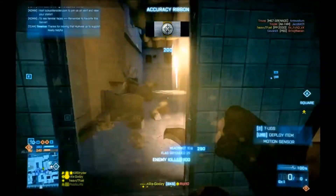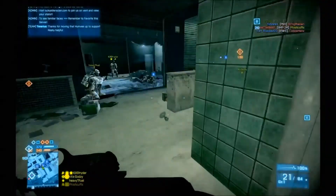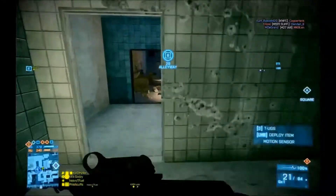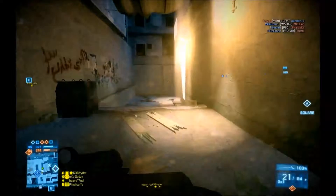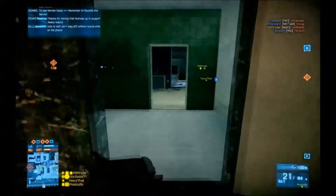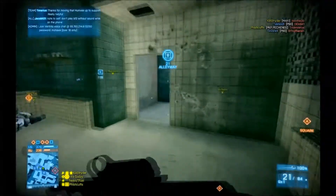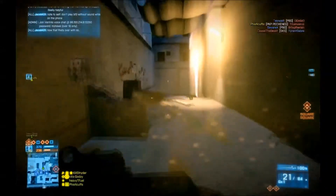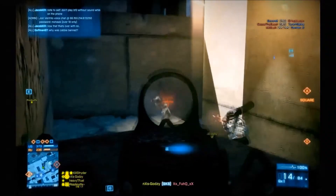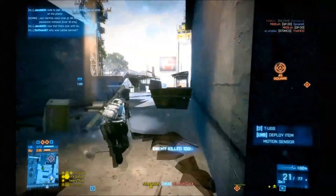Now there are people coming, attacking A it seems, so we need to watch our flank. I'm going to see if I can get some more ammo and put a TUGS behind us. No one's there right now - probably giving another little peek down here and then probably head over to A. One's coming right now - see if we can get behind this cover first. Pick it up.